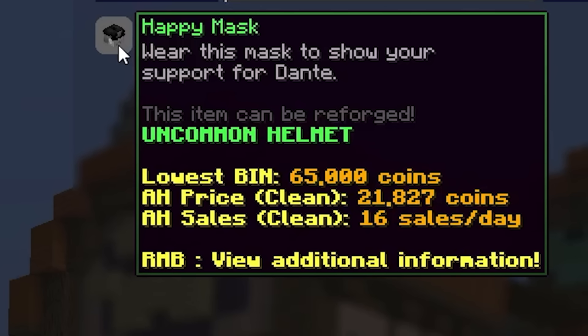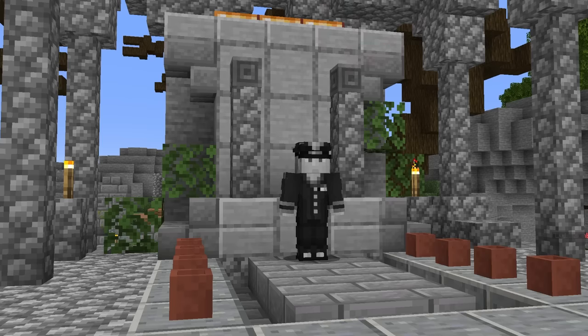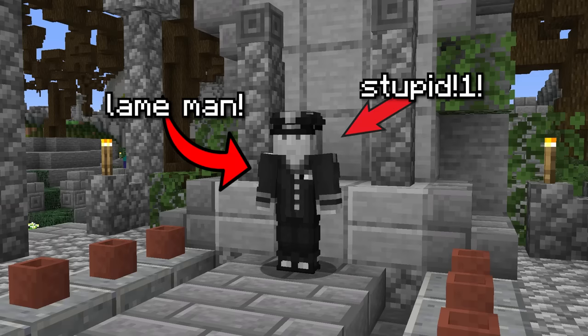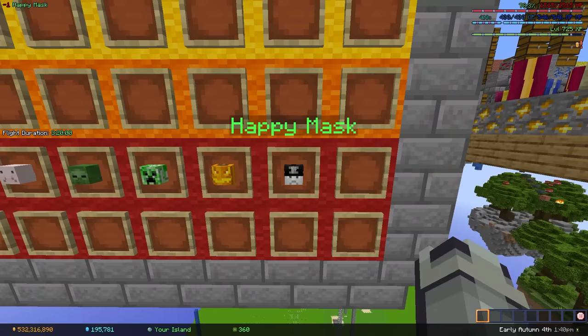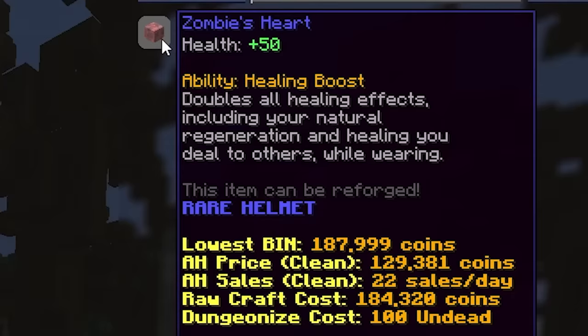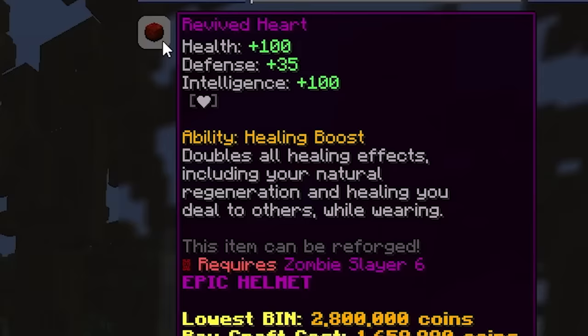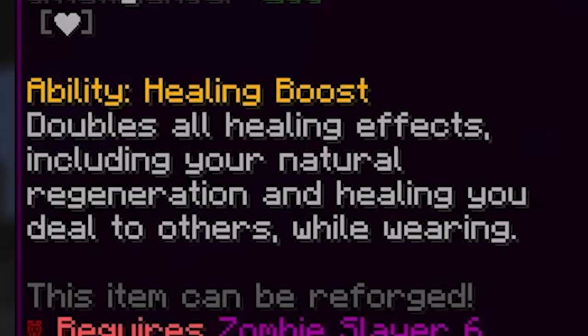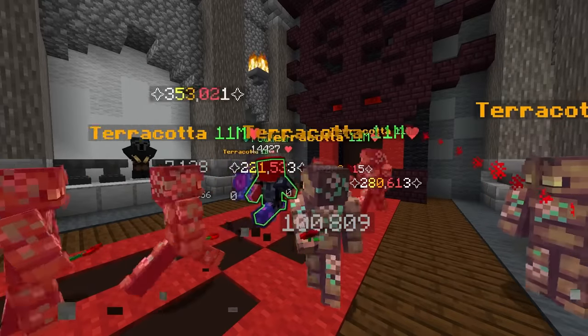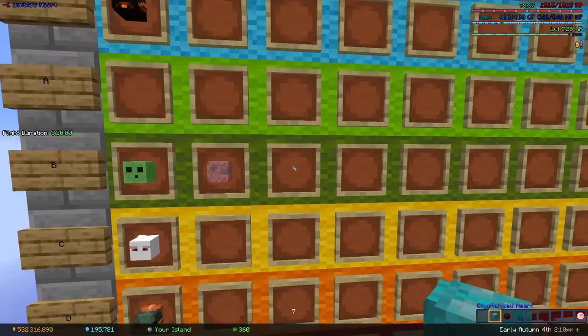The happy mask was pretty much mandatory back when Big D was mayor, but it no longer serves any purpose and I hate that guy anyways. So F tier. Now we're actually getting to some decent stuff. The zombie heart, crystallized heart and revived heart are all pretty much the same thing, but they're good. Double healing is always amazing, and I'm honestly not sure why early and mid game tanks don't use them. B for all of these.